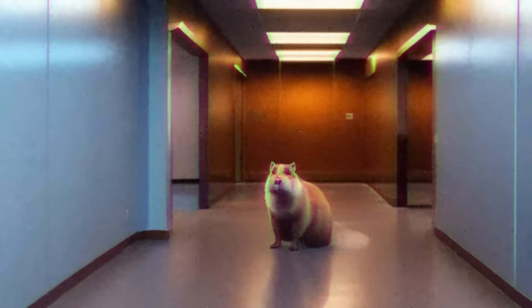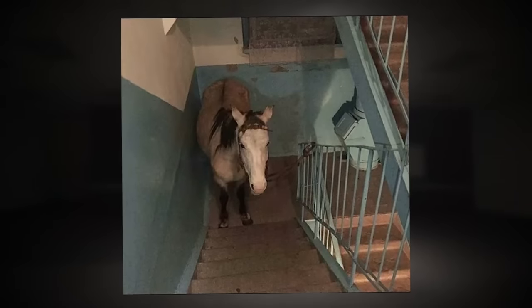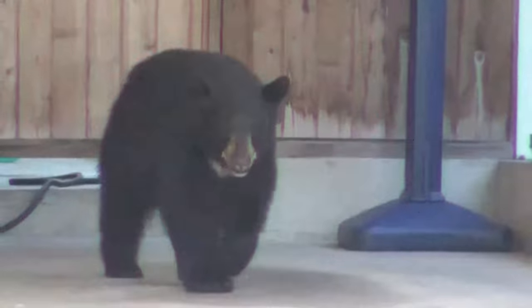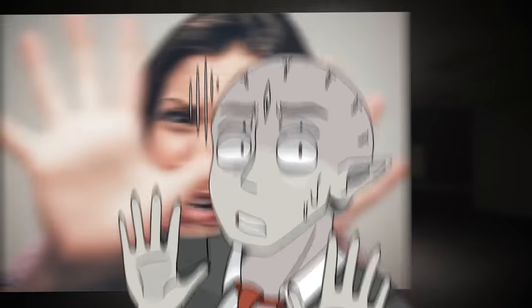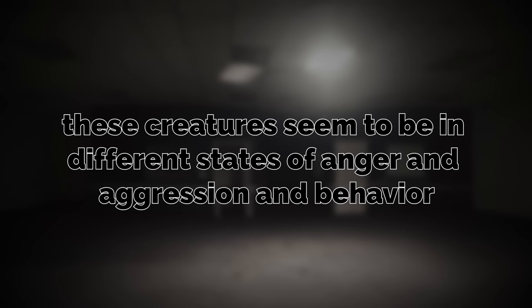Many animals from real life can be encountered here while exploring these empty offices. Things like horses, pigs, dogs, cats, birds, cows, and goats can be seen walking around inside these offices. There's also a very small chance you could run into more dangerous creatures — cows and pigs aren't that dangerous, but you might even run into a bear or a lion. Both have been seen in this level, so you shouldn't approach anything unless you want to risk getting attacked. These creatures seem to be in different states of anger and aggression — some very confused, some very angry, and others just kind of vibing around like the dogs and cats.